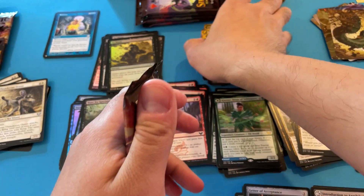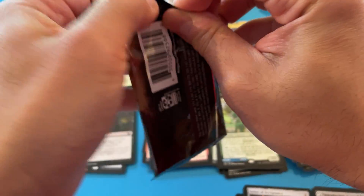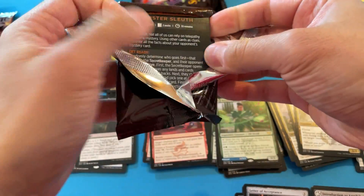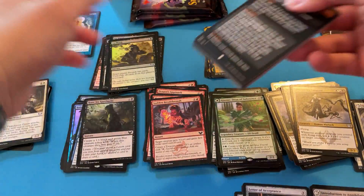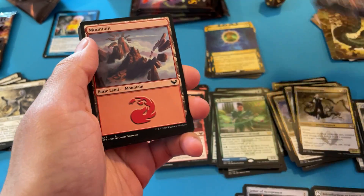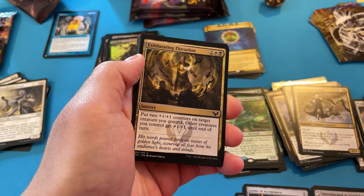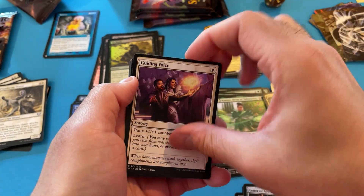So far I've gotten one mythic — the Chain is the mythic. Two rares. I want Time Warp. If not, I'll probably buy Time Warp. Or trade — I'll trade that dragon that I just got. Not the green-black one, but I traded the blue one.